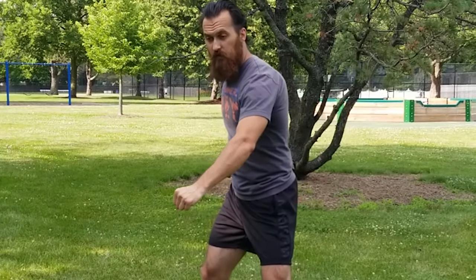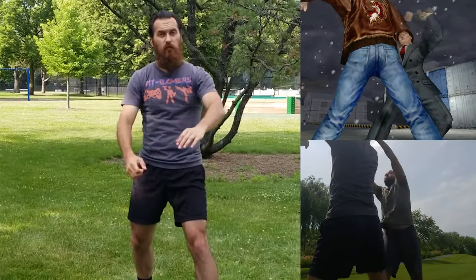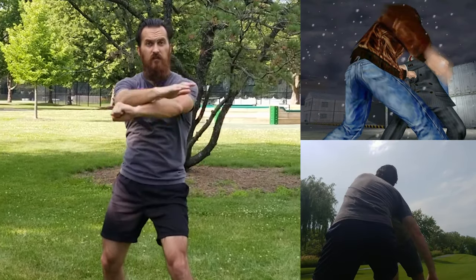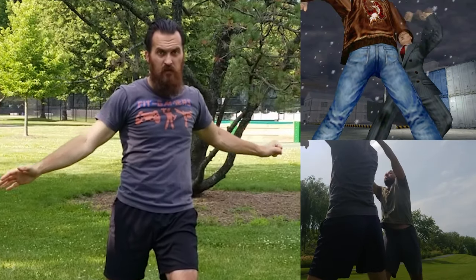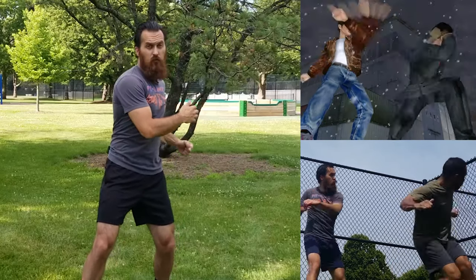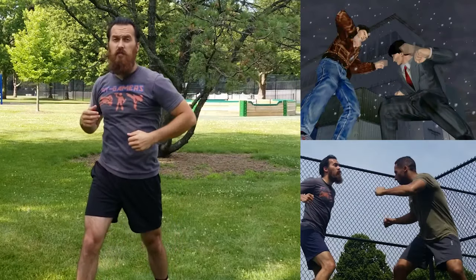After Guizong uses that deflection, their arms are now connected. Ryo is basically going to strike Guizong's forearm up with an uppercut motion, and Guizong is going to circle his hands out to make sure that connection is broken. Once the connection is broken, Ryo throws a left hook right to Guizong's head.